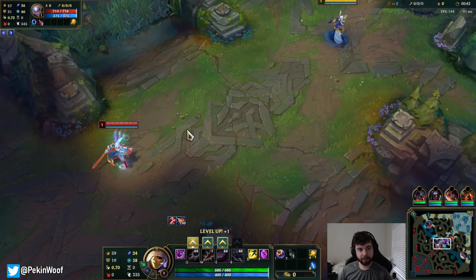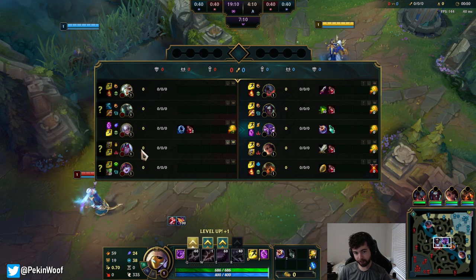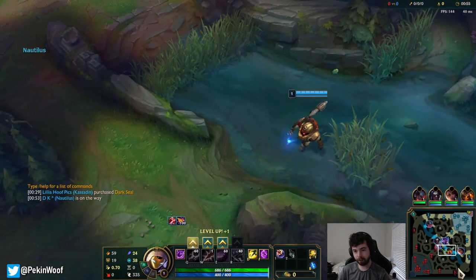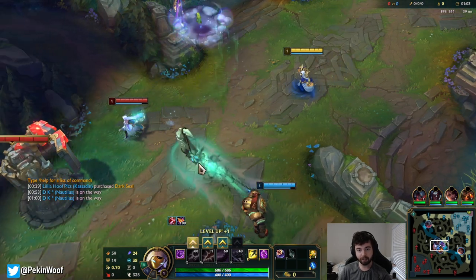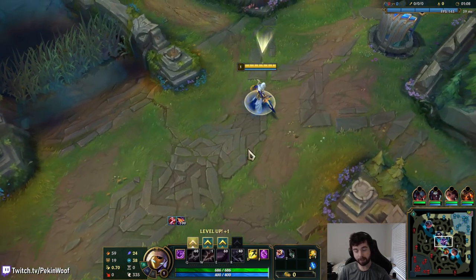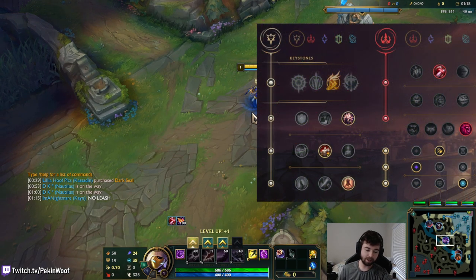Hey everybody, welcome to the next commentary. Today we're playing Kassadin in mid lane versus Diana. They also have a Mordekaiser jungle, so they have a pretty AP-heavy team comp. Even Varus does some AP damage. Riven is the full AD champion on my team, trying to loop on this guy. Kassadin got some buffs - his Q shield is instant now.